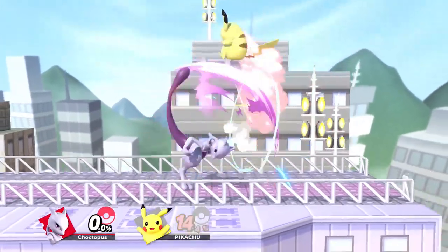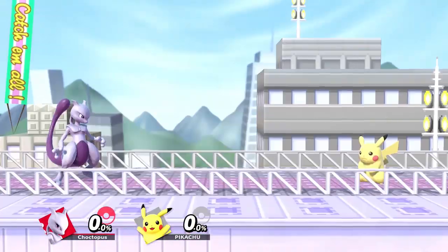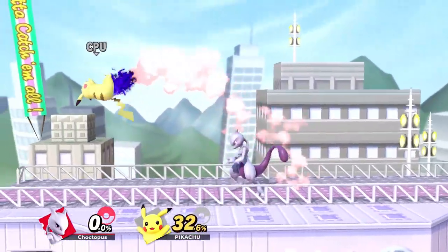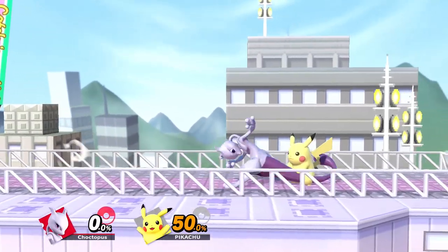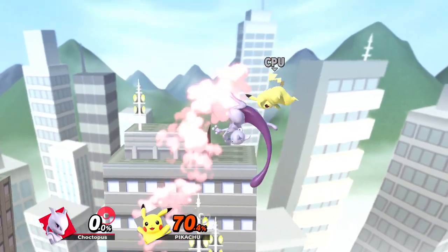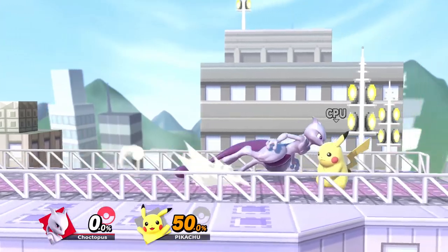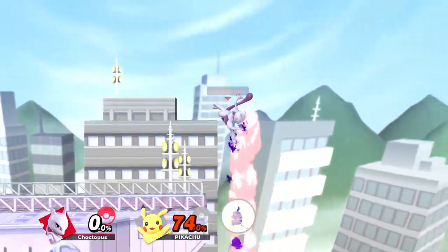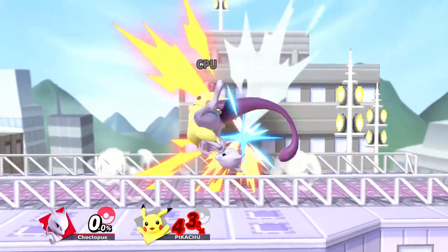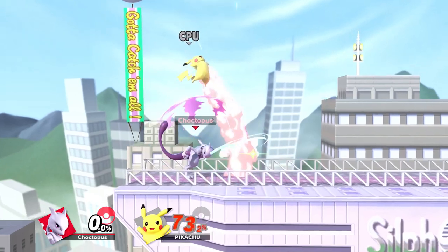At low percents, you can do Down Tilt right into an up tilt to start a juggle, or even into a fair. And while it's not a true combo, you can Down Tilt into a short hop nair to mix your opponents up. At mid percents, you can Down Tilt straight into an up air, and you can even do it into a double jumping double up air, or replace the second one with a fair. Also, Down Tilt landed by the edge could lead into a down air which will spike your opponent. Up Tilt is another great attack that starts combos — you can use it to start juggles, or chain into up airs.